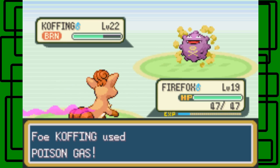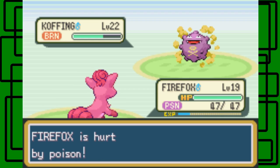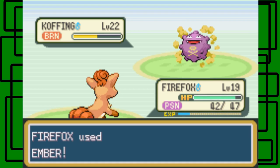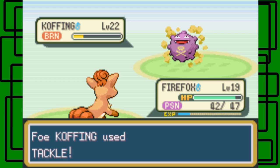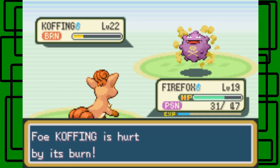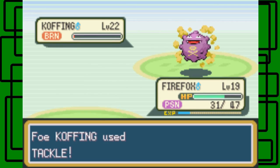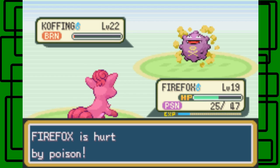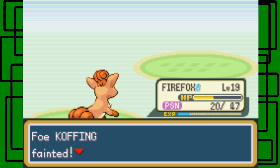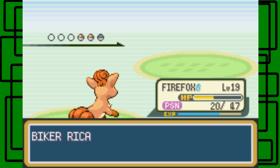It's gonna get Poison Gas on us. Dangit. Let's use Ember. Hopefully get like a burn hit or something. Hurt by the poison, hurt by the burn. Let's go for Quick Attack next. Didn't faint it. Geez. We finish off with the burn damage though, at least. There we go — the Koffing.